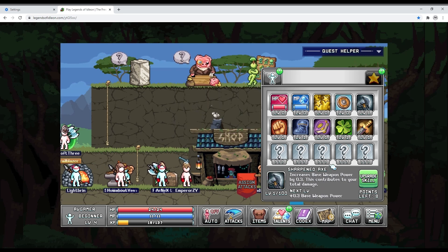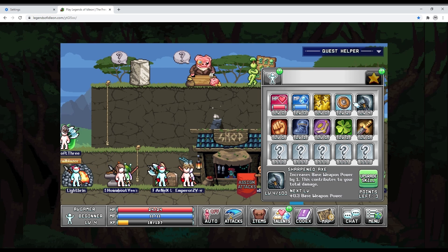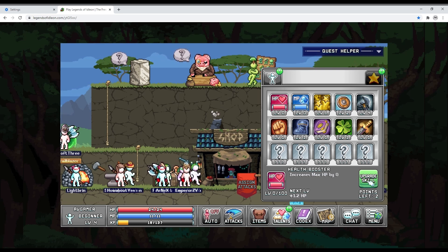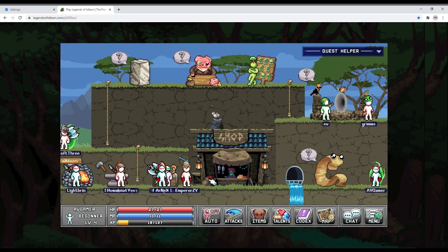In my backup footage I have a second character that I'm gonna get. I decided for now that the second character will be there to farm more. Throughout this video I'm going to increase his luck more than the rest because I want more drops, but eventually I'm gonna make this character a fighting character with DPS, as I said in the first video.